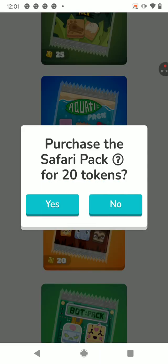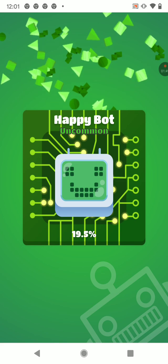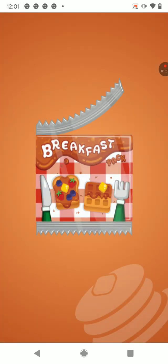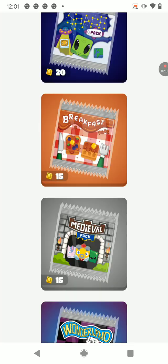Usually I buy one for all of the packs since I have a lot. There are Uncommons — like there's an Uncommon. We got a Space Pack, Alien, got the Breakfast Pack, and so on and so on. Oh yay, this is an Epic! I already have it though.